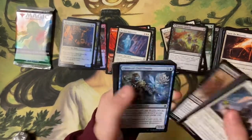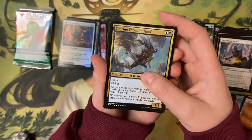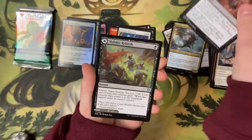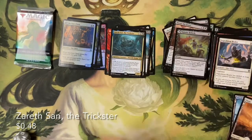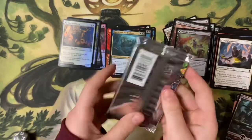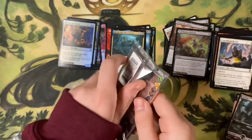Last standard pack — technically this one's the last draft pack, which is weird to think about. We've got Thwart the Grave, Malakir Rebirth again, and Saracen — good card. Give a little tap for luck — alright, good luck!